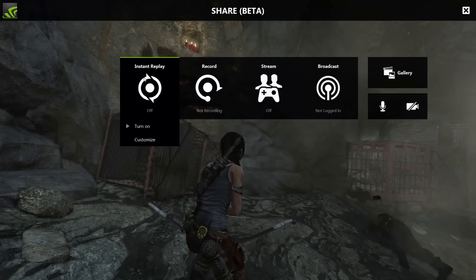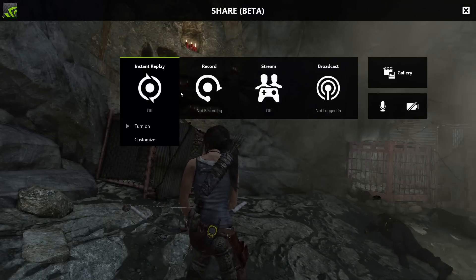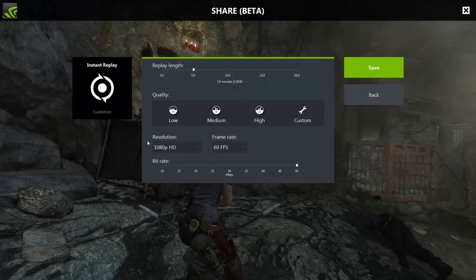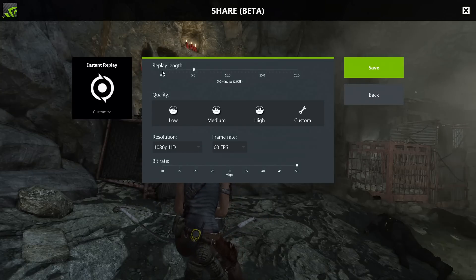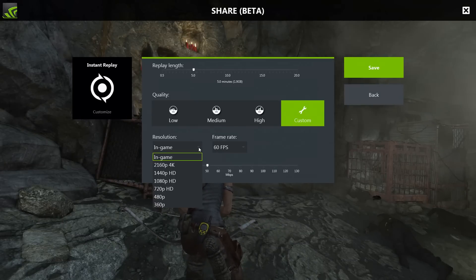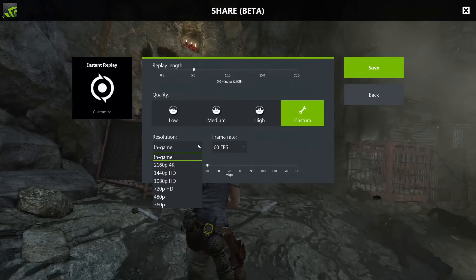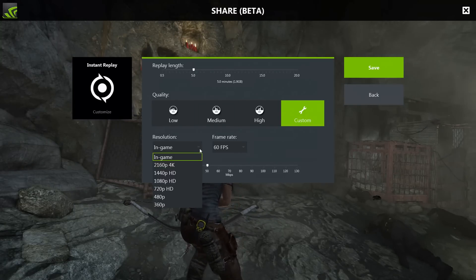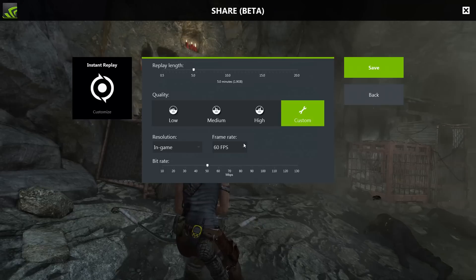If you go to streaming - we'll talk about that in a minute - but you have to turn the instant replay off if you want to stream and all that sort of stuff. So it just makes it really, really easy to dive in there and turn things on and off, and start and stop recording if you don't want to use the hotkeys. You can also dive straight into the customize and fiddle with the things without even leaving the game. So you can change how much it pre-records, your replay length, and fiddle with the settings - even the resolution all the way up to 4K. You can also fiddle with the frame rate, multiples of 60, because that just makes things easy.